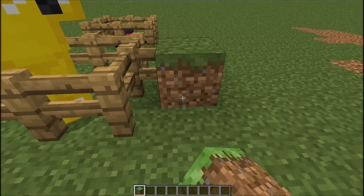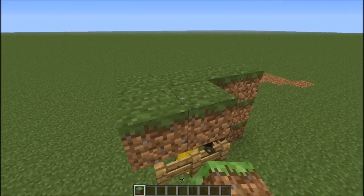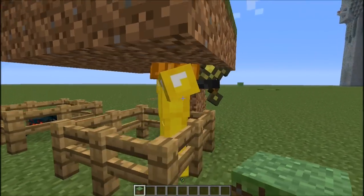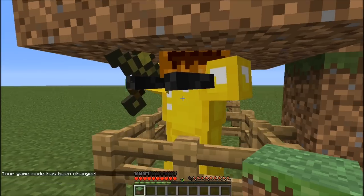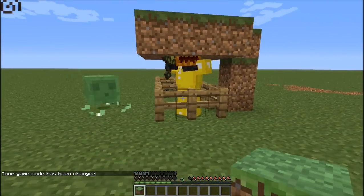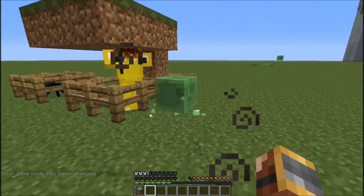If you put him in a 3-high room, he will fit and not suffocate, but he won't be able to see you. If I go into game mode 0, he can only see me when I'm actually inside the block.